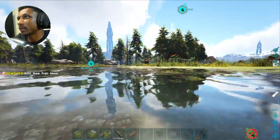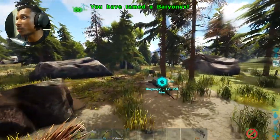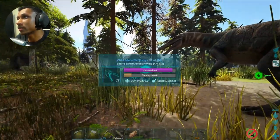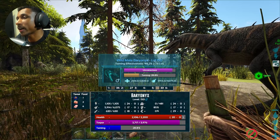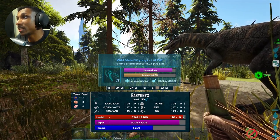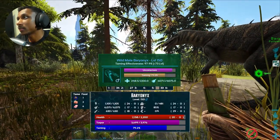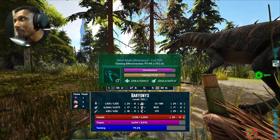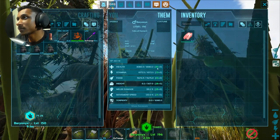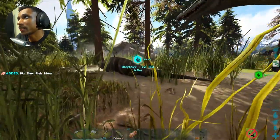I'm going to do some testing to figure out if the taming effectiveness dropped because of the food or because something attacked him. I'll take half the food, put the other half on a different baryonyx and compare. Feeding this test baryonyx — it goes down but only slightly each time, which is normal. So going down to 60 percent makes no sense. The 62% one must have been attacked. The affected one now has 30 health instead of 25 — it sucks.